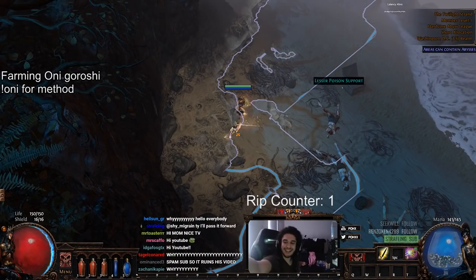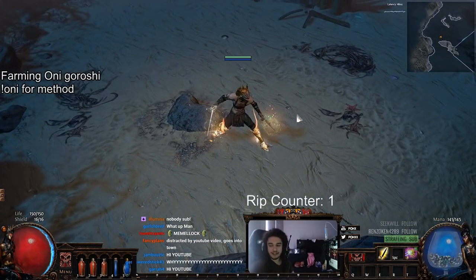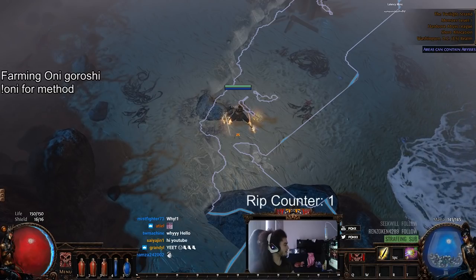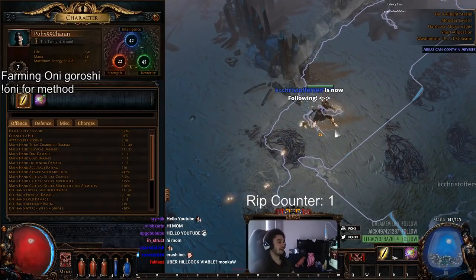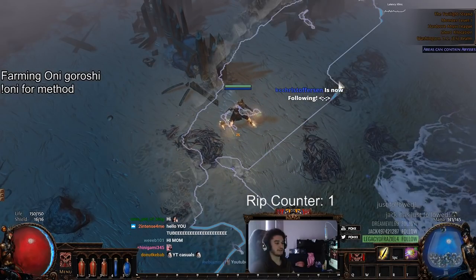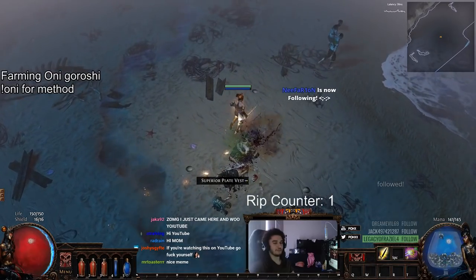Hi, hello and welcome everybody, it's Pox again. Today I want to bring you guys kind of an odd video. There is a new boss that has entered Ray class - I'm not sure if you guys have seen him or not - and it's actually very difficult to fight. Most builds cannot even get to this boss. You have to be a minimum of level seven to even attempt this boss fight, and you're actually not even allowed to ever leave Twilight Strand. Before you guys think I'm bullshitting - I'm really not - I'm about to show you guys some never-before-seen footage of Uber Hillock.